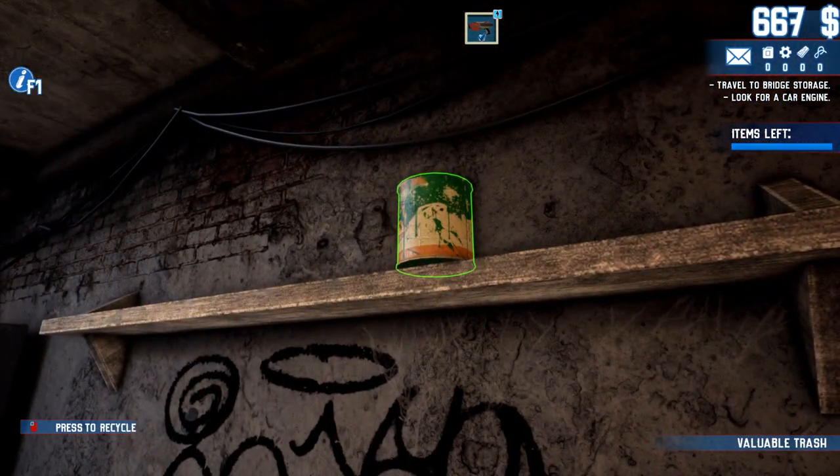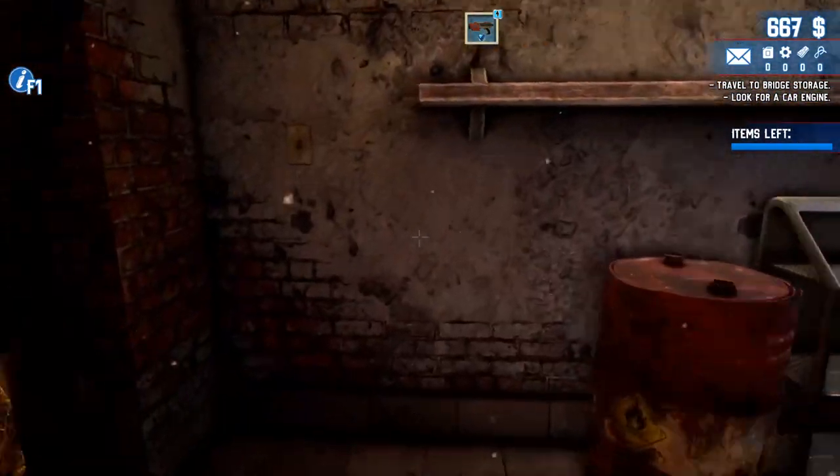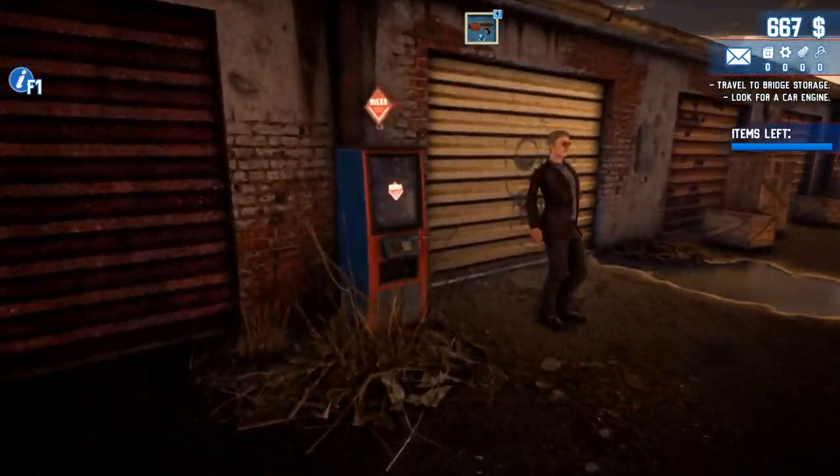Look at how cool I look — I picked this icon, it's pretty great. It's what I look like in real life — everyone, that was a face reveal, sorry guys. Okay, here we are. You know what, I'm buying the axe because there's stuff in here to break.